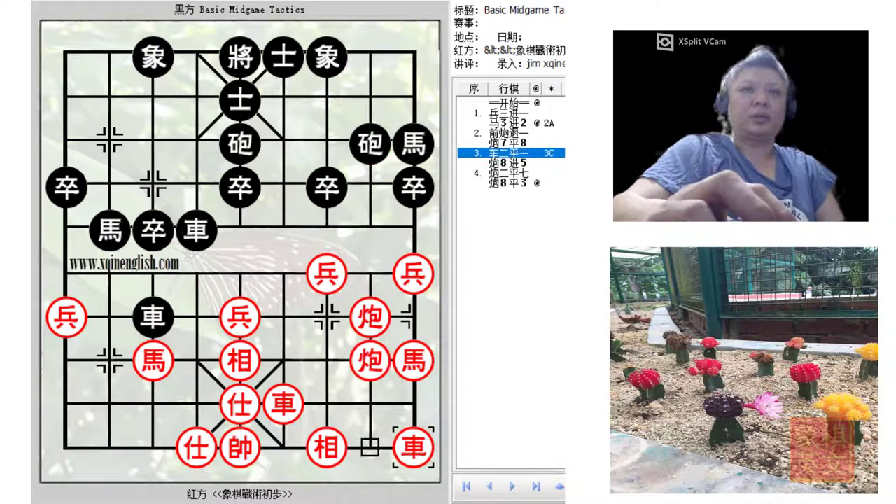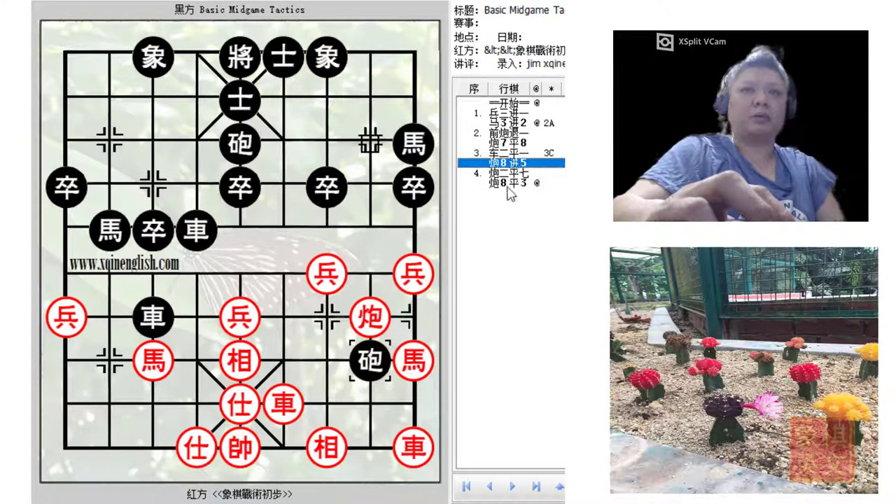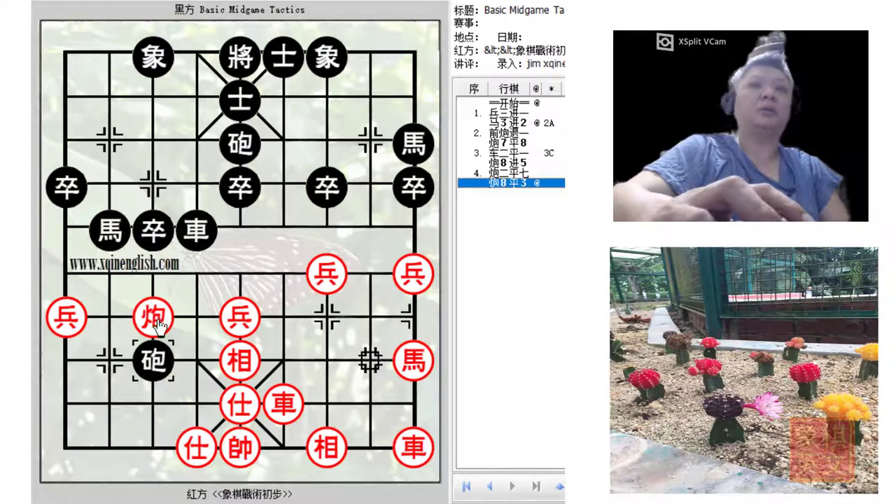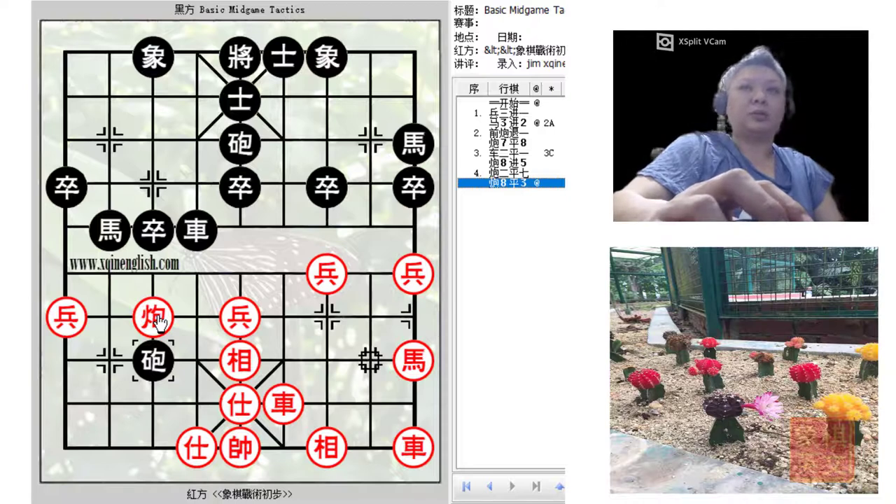In the third variation, what about red moving the chariot to safety? Black would capture the cannon, red would respond, and at this time black would gain material. Black would now have two cannons, two horses, and one chariot, while red would only have two chariots, one horse, and one cannon. Black has the extra cannon and is prepared to attack with r4+4 for the spider cannon attack or simply capture the red cannon.